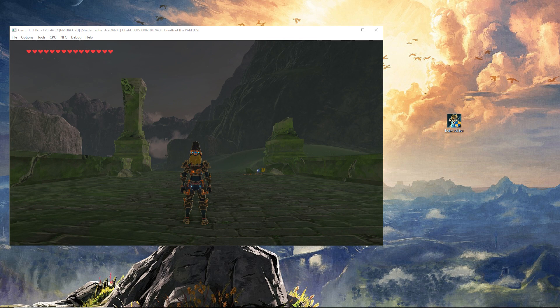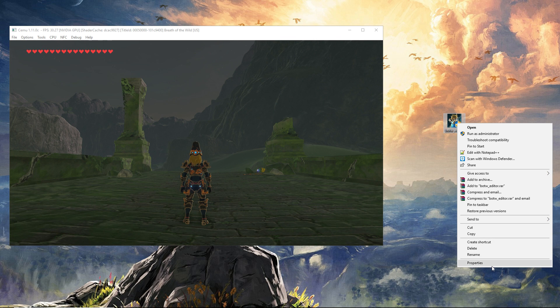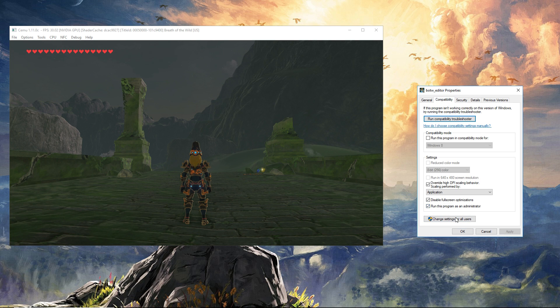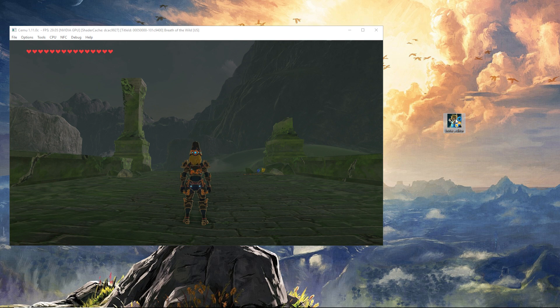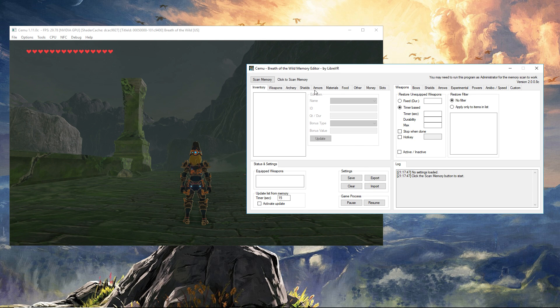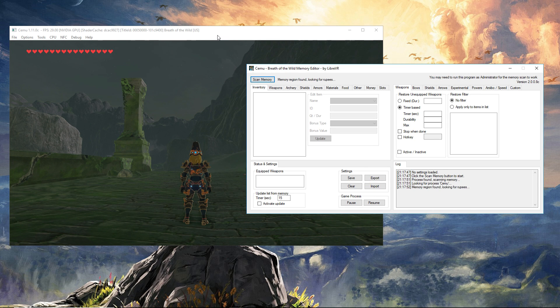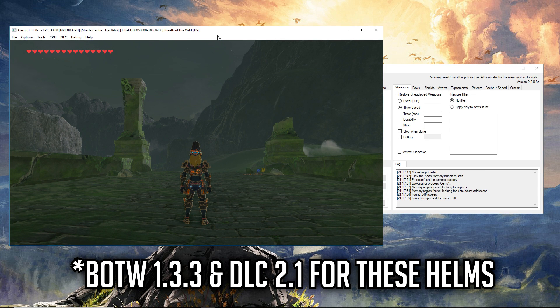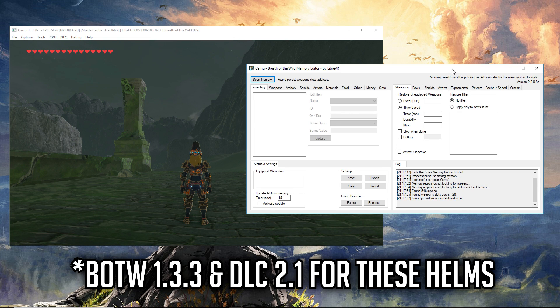The first thing we're going to do is use the Libra VR Memory Editor. I always run this as administrator — right click, go to compatibility, run as administrator. So let's open it up. You open the program and scan memory. For this to work you need Breath of the Wild version 1.3.3 and DLC version 2.1.